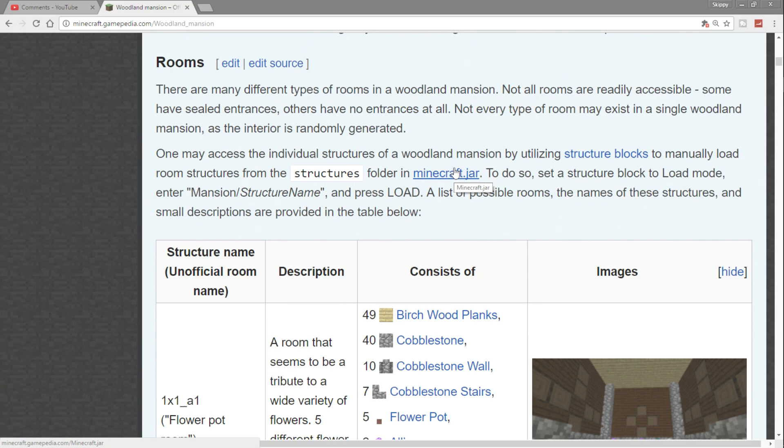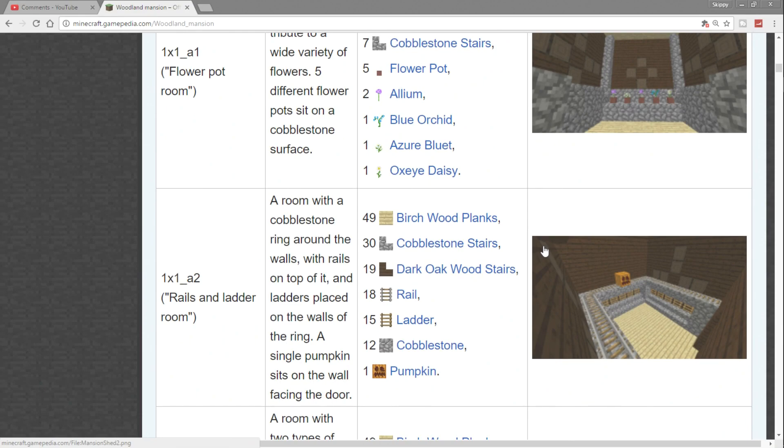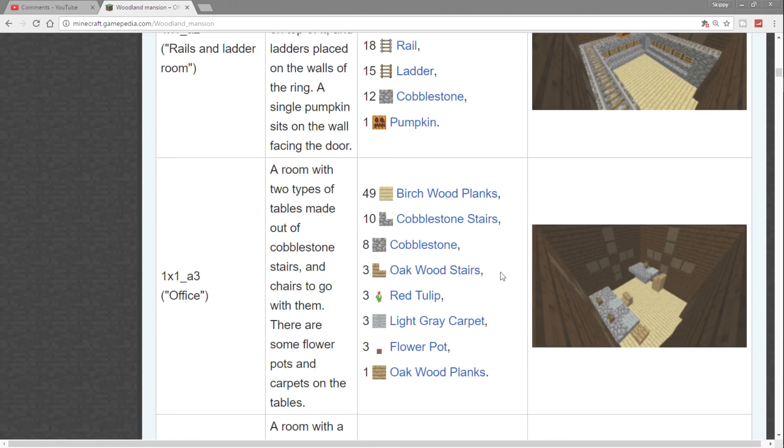There are many types of rooms. This list tells you every type of block that's in each room. Some people load these rooms up one by one from the Minecraft code — I couldn't figure out how to do that since we're console folks. Scrolling down: flower pot room, rails and ladder room, office — nothing super special in those. The first room that's gonna contain a chest is the checkerboard room.